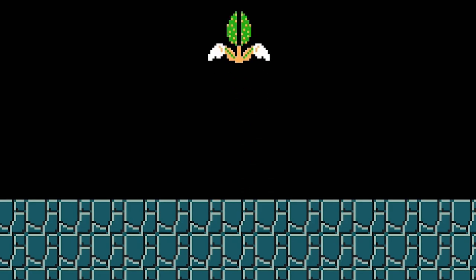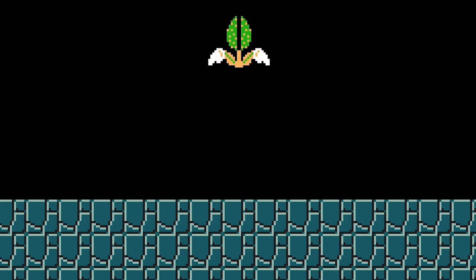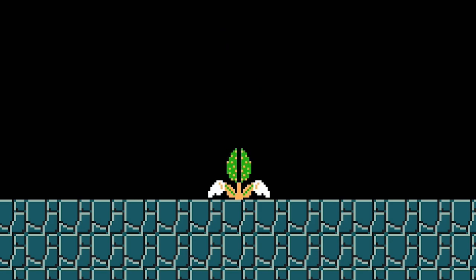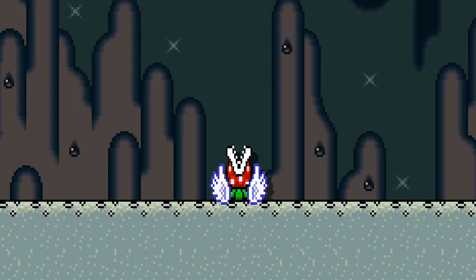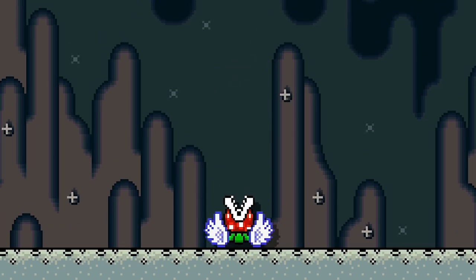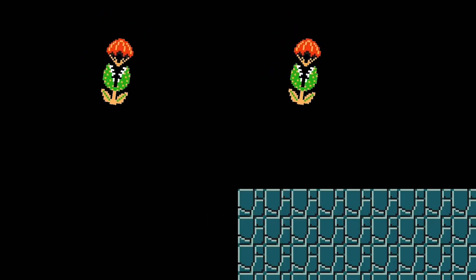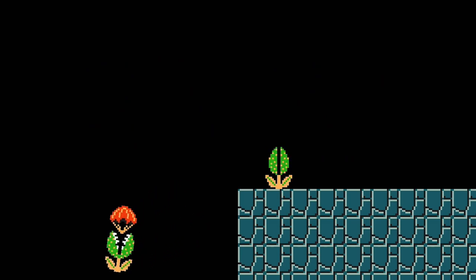A winged Piranha Plant leaps to a height of about four tiles regardless of size every few seconds, hovering in place for a moment before falling down to its original position. In the Super Mario World game style, winged jumping Piranha Plants will leap up to about five tiles. A parachuting Piranha Plant descends slowly toward the bottom of the screen and resumes its basic behaviors when it lands.